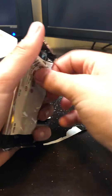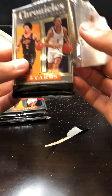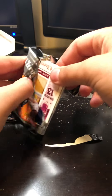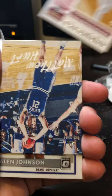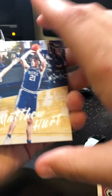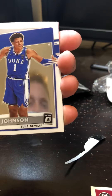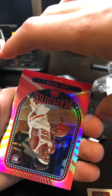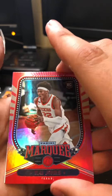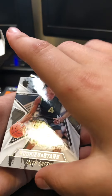Okay, our second pack. So we got Josh Christopher Rookie, Matthew Hurt, a Rookie Jalen Johnson Optic — that's pretty cool — a Marquis Kai Jones Rookie. And then last, we got a Jalen Green Rookies and Stars. That is not a bad card.